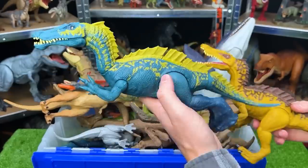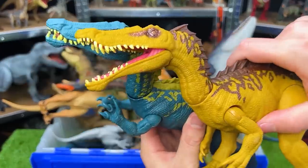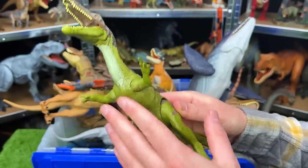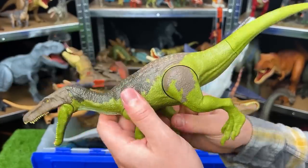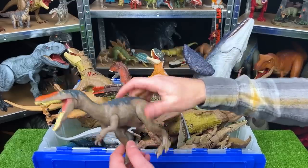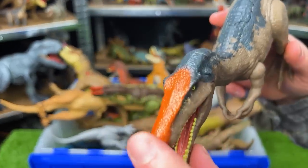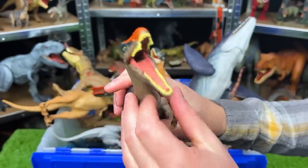Right over here we've got two Suchomimuses — this one is blue with yellow detailing, and this one is yellow with brown detailing on the top. This one has two action buttons — one for chomping and one for the tail. This Suchomimus only has one action button that activates the jaw. Right up top here we've got a smaller figure but still a fearsome predator — this is a Baryonyx. It's got the green sides and belly and the brown top. The arms and legs can articulate and move around, and there's an action button on its back for chomping.